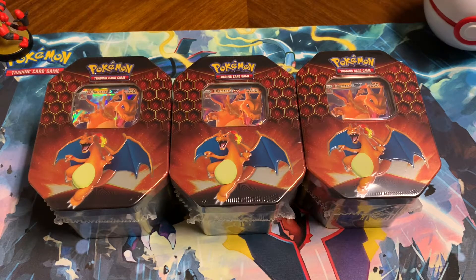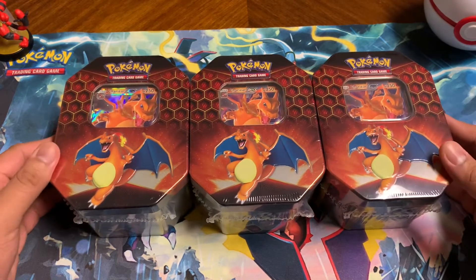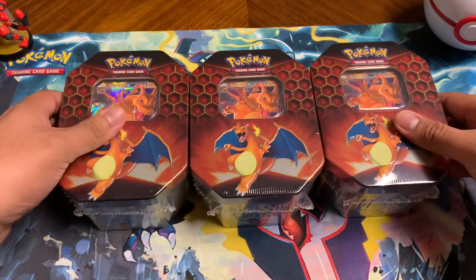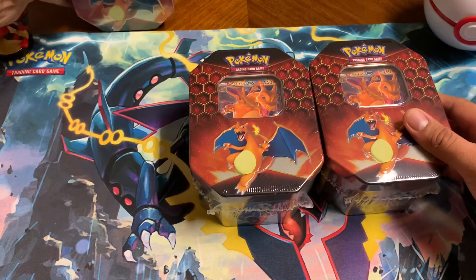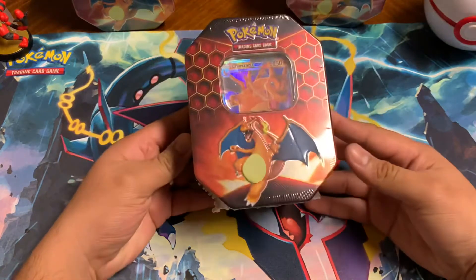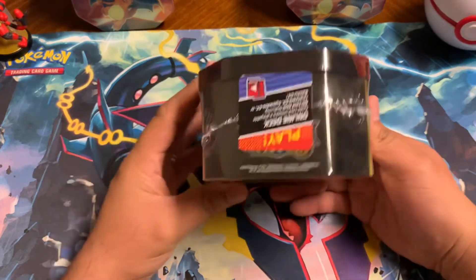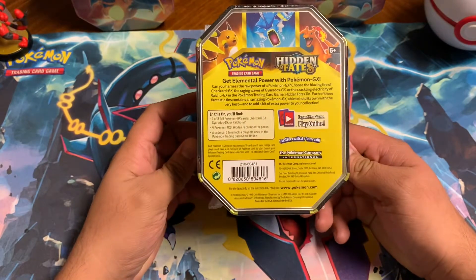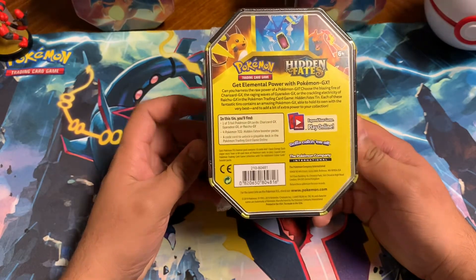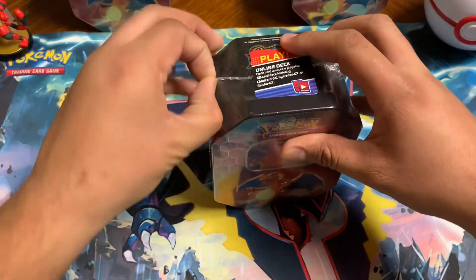Welcome back everybody to another video. Today we're back with more Hidden Fates — this time we got three Charizard tins. Let's see if we can get lucky today. We found these at Target on a restock, so let's get started.